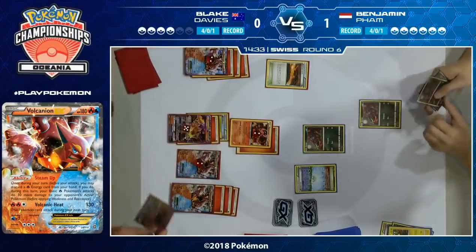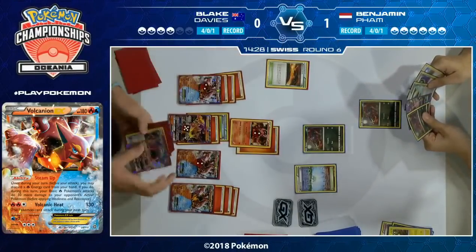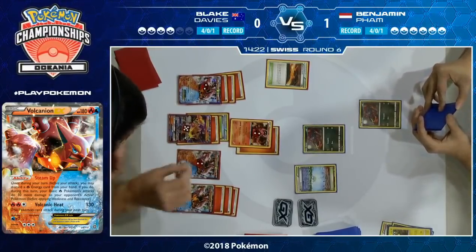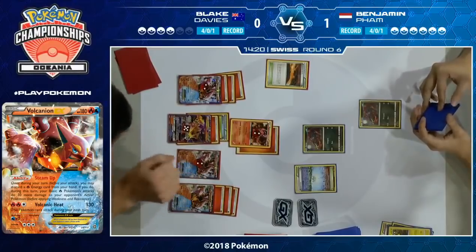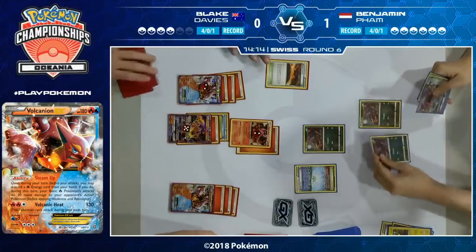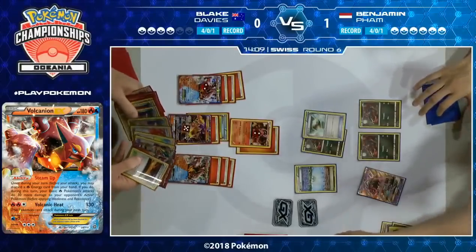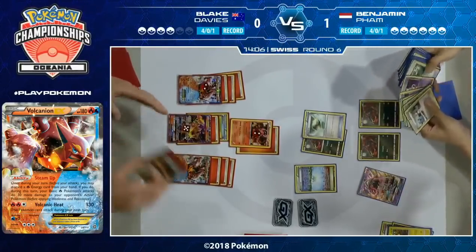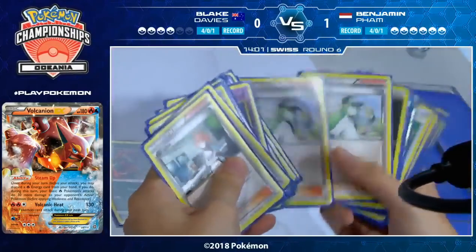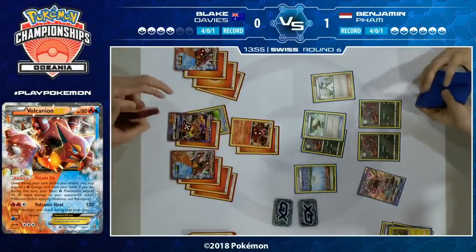A Scorched Earth draws more cards — this is the absolutely perfect situation: taking a KO, removing a threat, accelerating energy. He's now got potentially two Volcanions with energy on each plus energy on Turtonator. He's really building up a board full of threats while Benjamin has just two Zorua. Much different from Game 1. We do see the Parallel City again — though Blake will have much easier decisions on which Pokemon to discard this game. He could throw away the Turtonator since it only has one energy, or throw away the Volcanion with no energy.